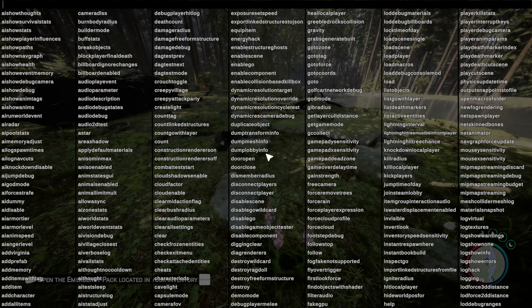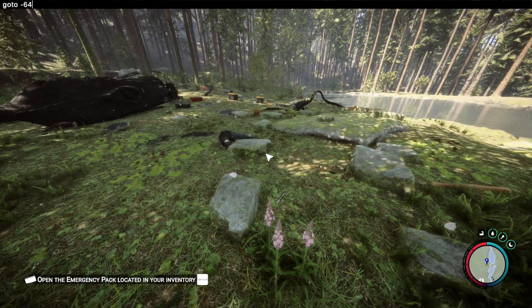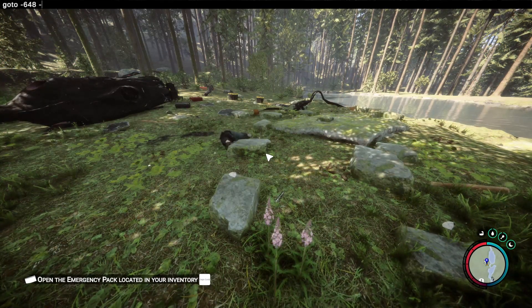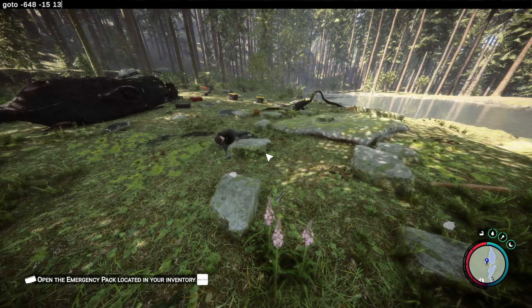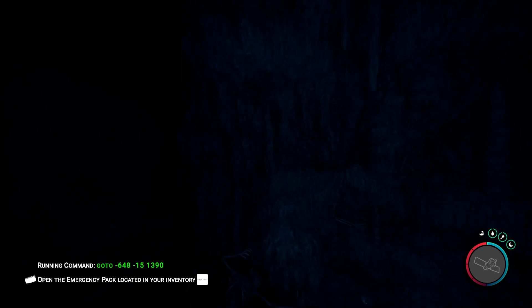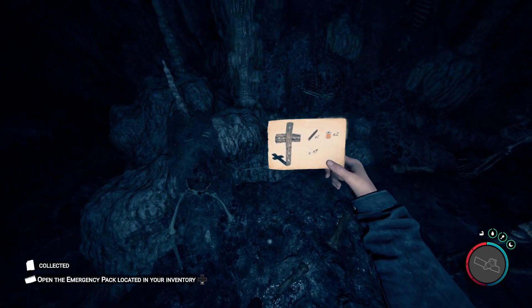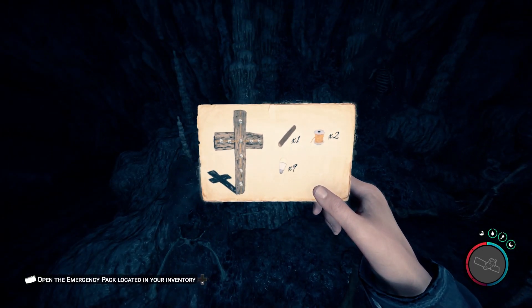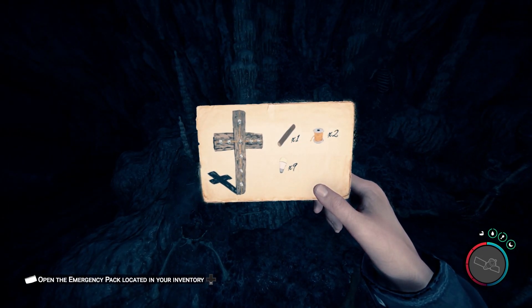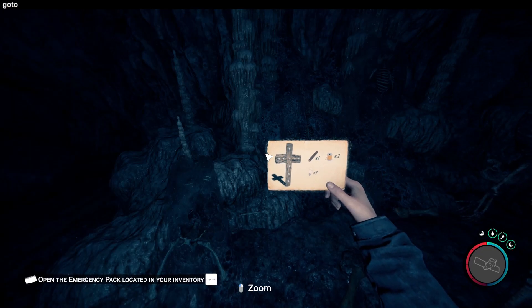First up is going to be the crucifix. Type 'goto -648 -15 1390'. This will take us to cave A, which is the rebreather cave. I've got my cave light on so we can see — this is laying on the ground, this is the crucifix blueprint.